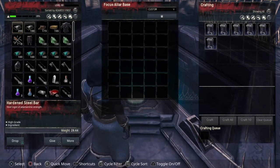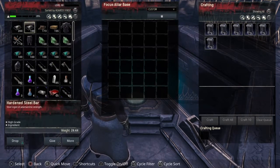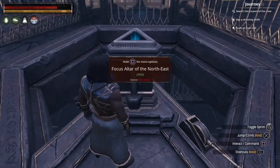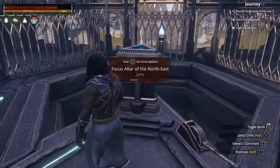First thing you want to do is go to the Ley Shrine — any Ley Shrine will do as long as it's not a broken one — and craft a Focus Altar Base. You will need hardened steel bars for that. Craft one and make sure you grab any extras before it's finished because they're going to fall on the floor afterwards. Go to this little lever right here.